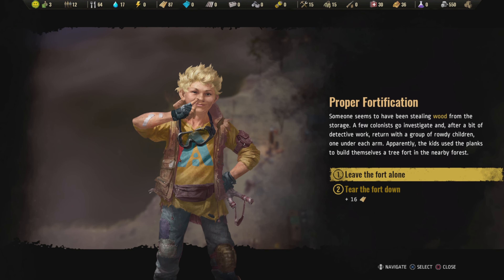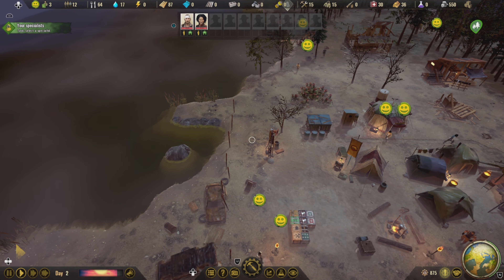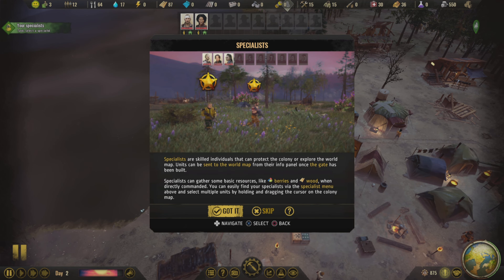You can customise the map in regards to how challenging you want it to be, how many catastrophes will take place in your game, how you want the environment to be — is it going to be really harsh or a little bit easier — and what type of survivors you're going to interact with, whether they'll be supportive and helpful or more aggressive and will attack you more often.